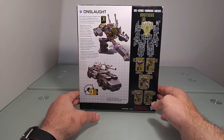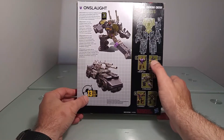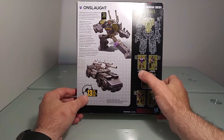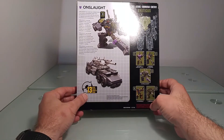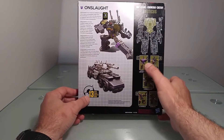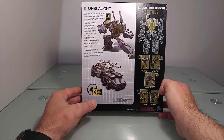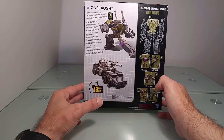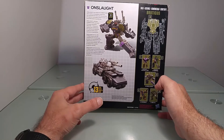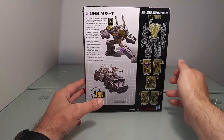Pour avoir Bruticus, il vous faudra trouver les 5 Deluxe Decepticons : Blast-Off, Vortex, Swindle et Brawl pour former les bras et les jambes de Bruticus, que je n'ai malheureusement pas. Je n'ai pas trop suivi la gamme Combiner Wars — à part Ultra Magnus et Megatron que j'ai beaucoup aimé — et en tant que Combiner, je ne possède que Menasor.